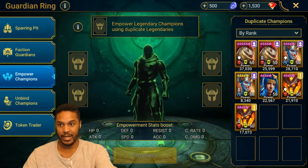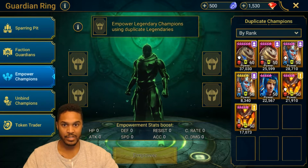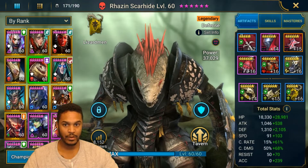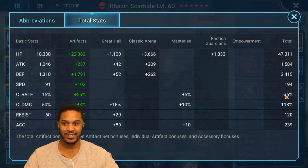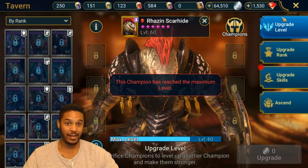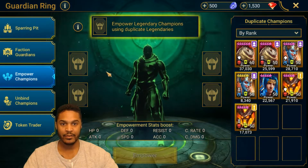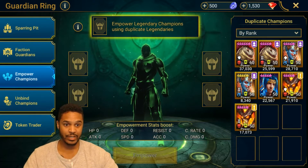I don't like empowering champions because you can add the guardian empowerment and then a times four - you can literally have a times four and then add more stats and it becomes even crazier. Say I have this Rosin upgraded to plus four - you can do faction guardian empowerments and regular empowerments. My Rosin empowered to plus four would have like 60k HP, 6-7k defense, crazy crit damage, crit rate. It's incredible to think about, but a free-to-play player is not going to reach that. I'd rank empowerment of champions a D for free-to-play.